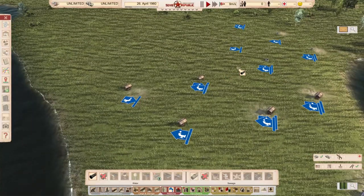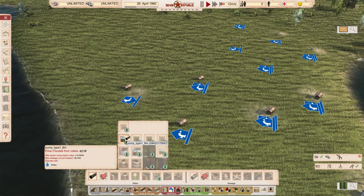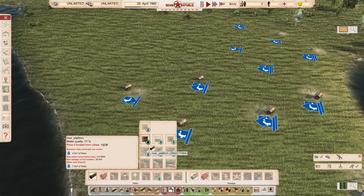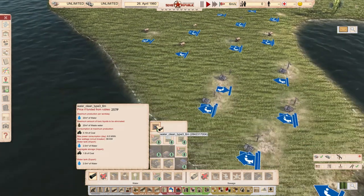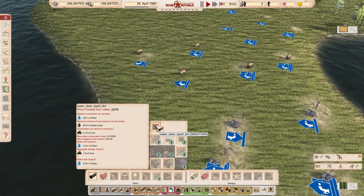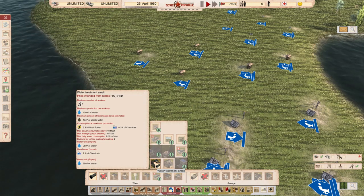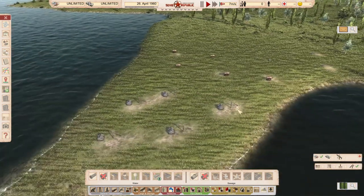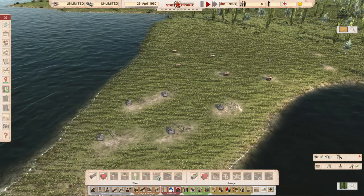What about the pricing? Well, they're all over the place but pretty cheap — which you'd expect because they are just wells. They are 200 to 400 rubles. The water treatment system processes 20 cubic meters of waste water and is also affordable — a lot cheaper than vanilla. This is something for a really early start; take it or leave it. They are quite affordable. Link in the description of the video.